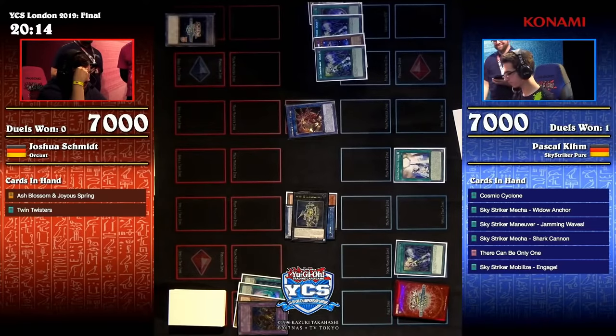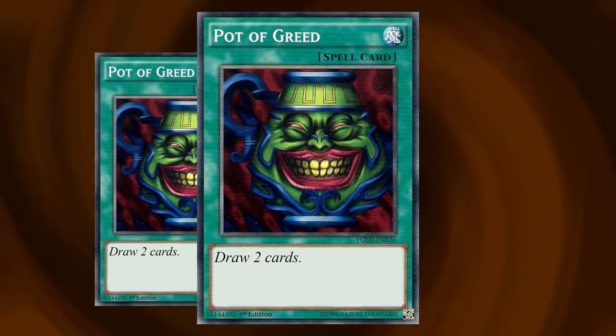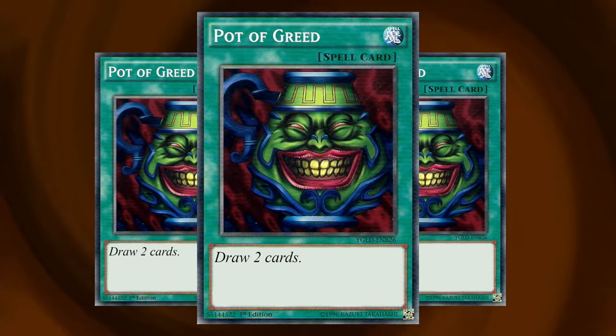Technically, you might win by dropping your opponent's life points to zero, but in practice, you win by having more cards than they do. So what does Pot of Greed do again? Oh yeah — draw two bonus cards, for free, with no drawbacks! If you're really lucky, you might even draw another Pot of Greed! Every viable strategy benefits from playing as many copies of this card as possible. There is literally no reason not to. Starting a game of Yu-Gi-Oh with Pot of Greed in your hand is like starting a game of chess with extra pieces on your side.